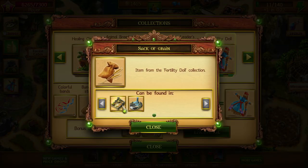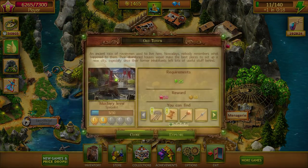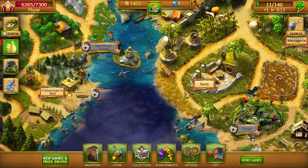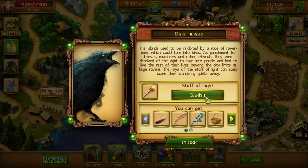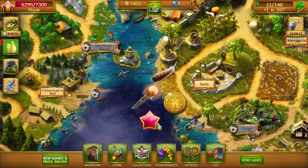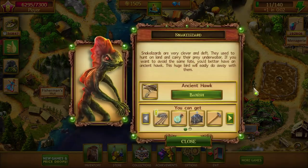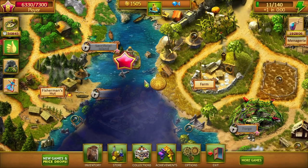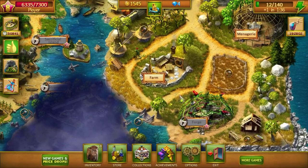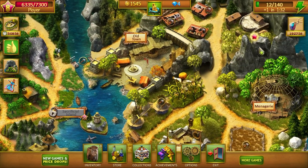So we've got to get the sack of grain — that was in the old town too. I think we were close to getting that one. Let's see what we can get rid of down here. Feather. No lizards. Here's some XP.